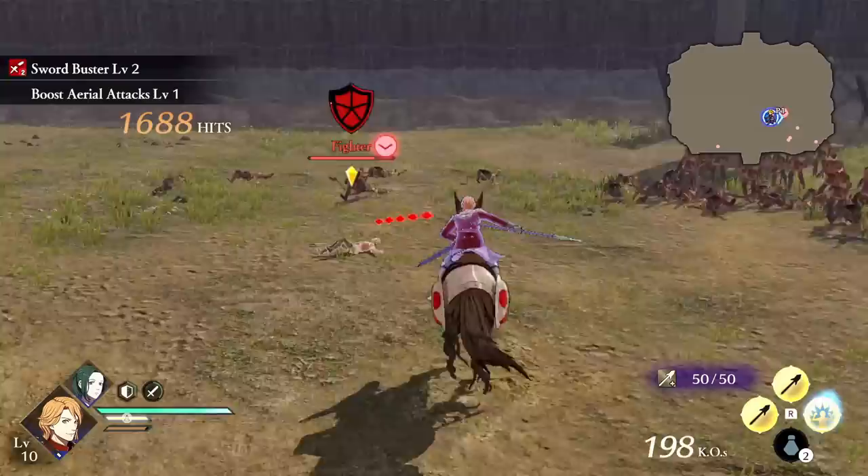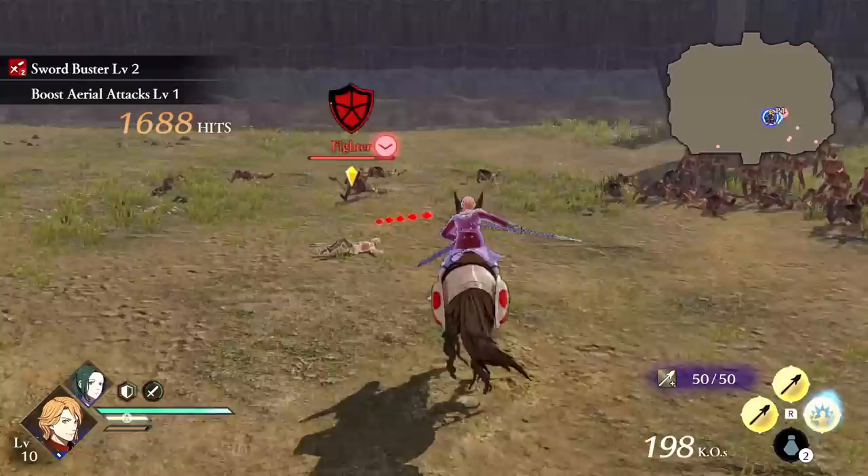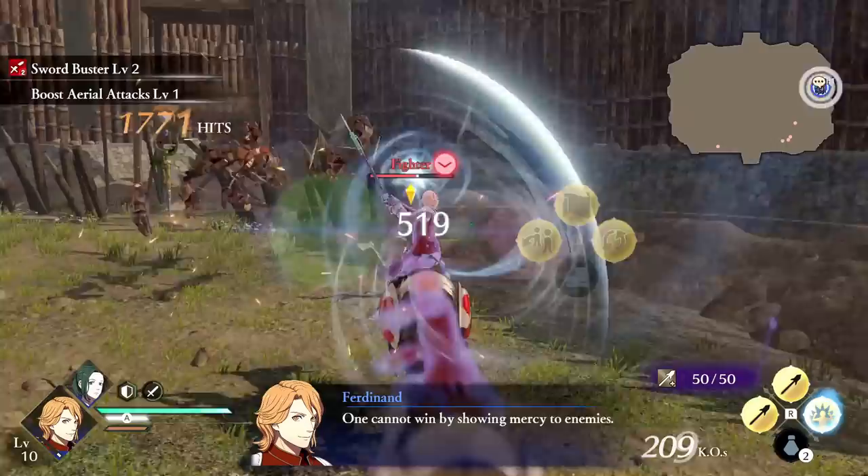As far as I could tell, at least for level 1 of this ability, Ferdinand gains a second tier of speed boost at 1500 hits and turns slightly blue at this point. I kept testing till 5000 hits but did not see another tier.